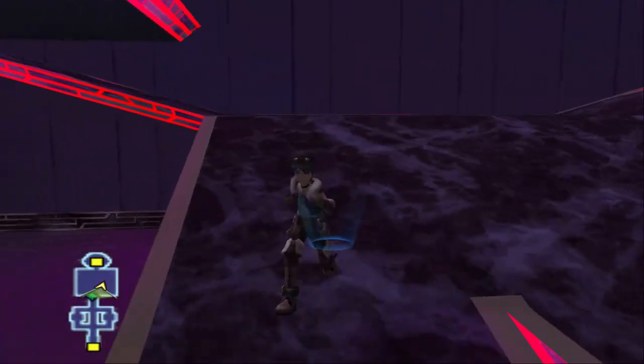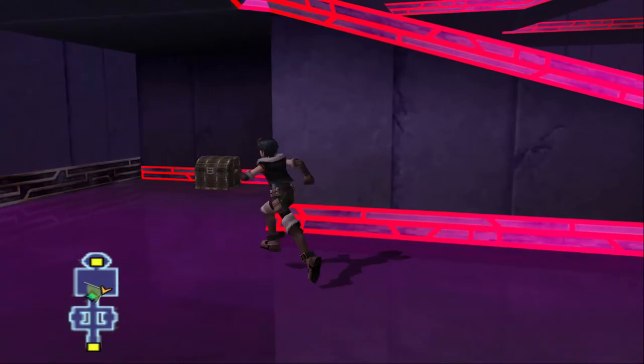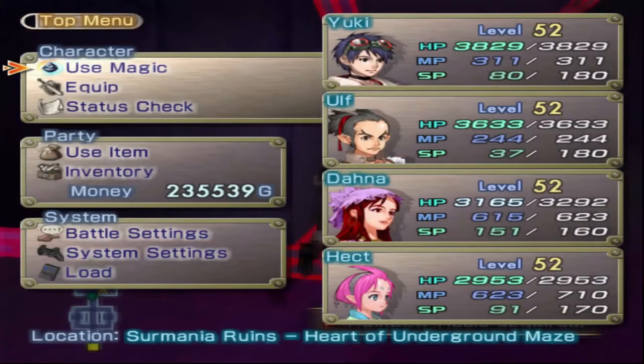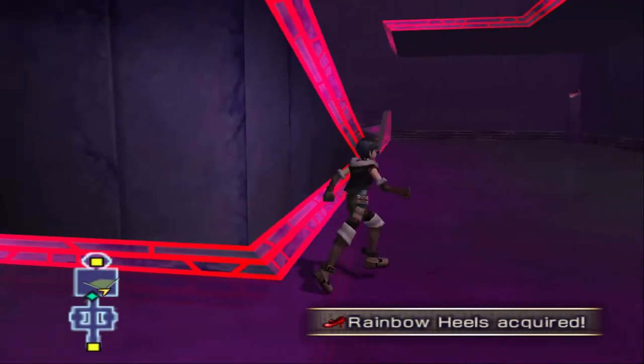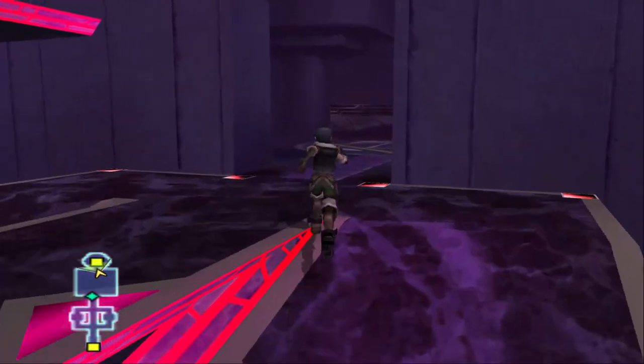I remember there being something down here. There was one more left - my count was right before. And finally, Rainbow Heels. I don't think they're as good as Queen's Heels, but 24 initiative - better than what she had on before. Mainly because she doesn't need Dwarf. And nothing else there. So we have the lift to go to the cursed tower.